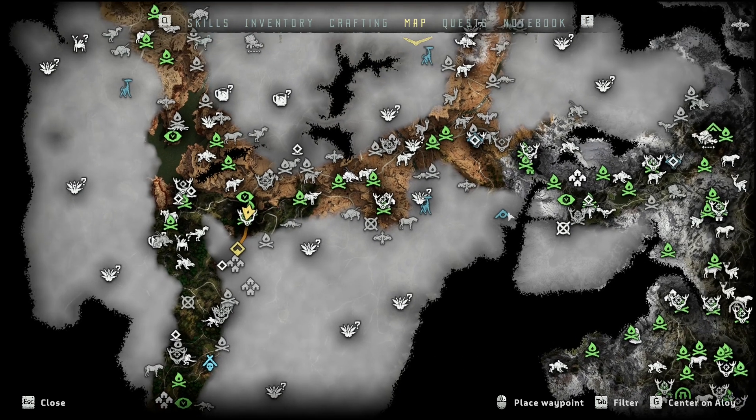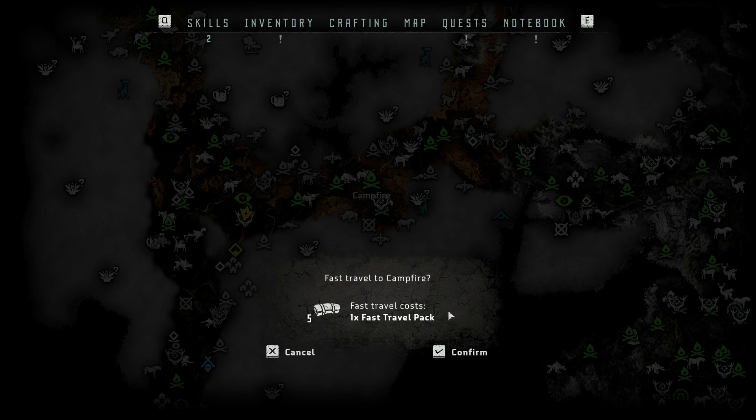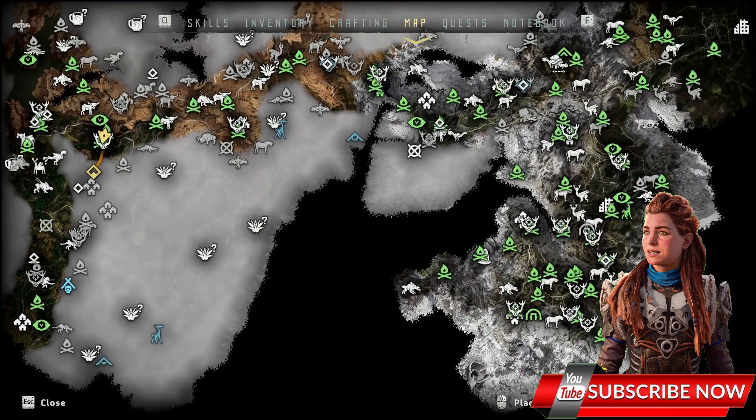Welcome friends to my Horizon Zero Dawn guide. You probably already know that you can fast travel between the campfires in this game, but each of these fast travels will consume one fast travel pack. Let me show you how to make it free so you can fast travel wherever you want whenever you need it.